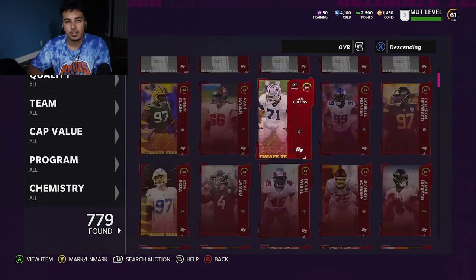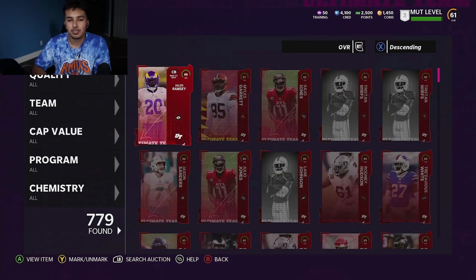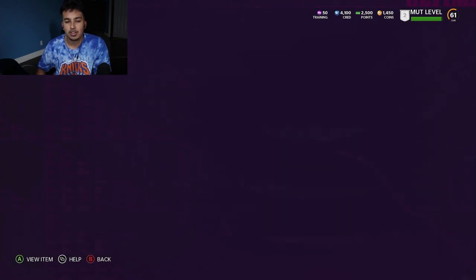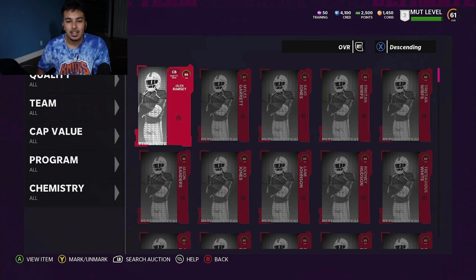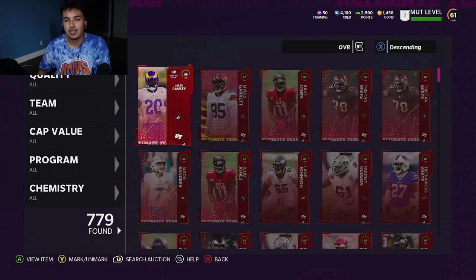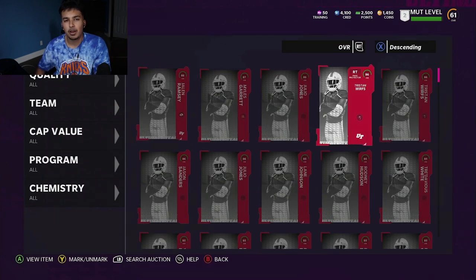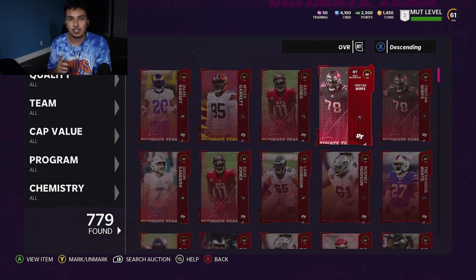Maybe one day I'm just going to post all of them - it's going to take a minute to sell them all, but those are going to be a lot of coins. Ramsey's 200K. If I could have pulled a Donald or something, that would have been insane, but I would gladly take these packs. Overall, I think it all came out to like 1.4, maybe 1.3 mil total - adding up all those quick sells as well, maybe 1.5 million.